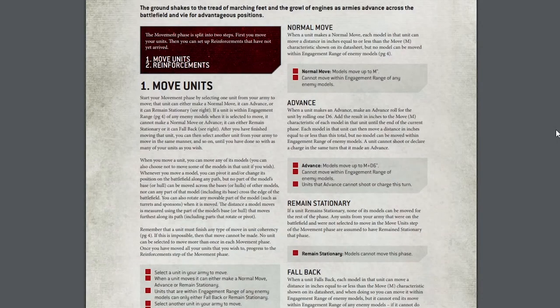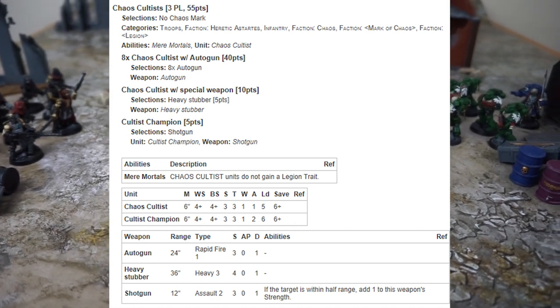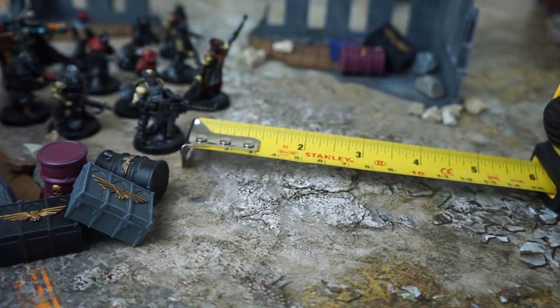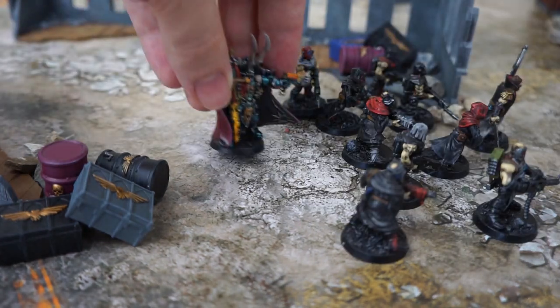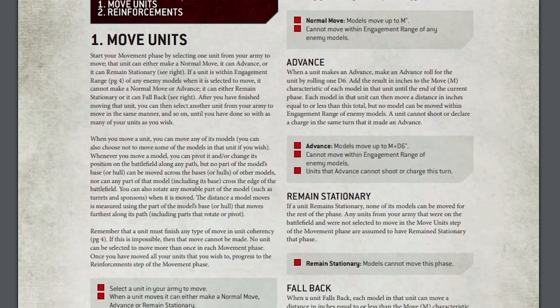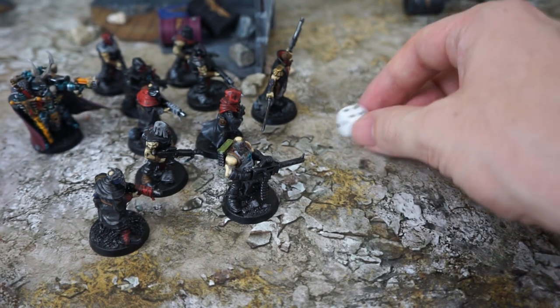Onto the movement phase — this gives us the opportunity to get our armies up the board. Our cultists have an M, or move range, of 6 inches, so they can move this far, keeping the unit together to stay in coherency. Our sorcerer also has a move range of 6 and moves up behind them. During this phase, our units can also opt to advance; however, if they do, they'll be unable to shoot their guns or charge into combat in the subsequent phases, so choose wisely.